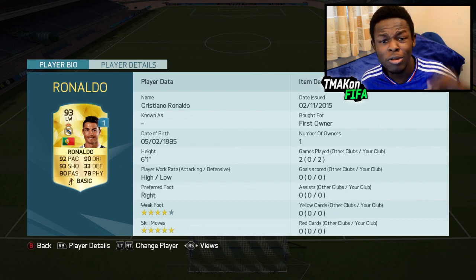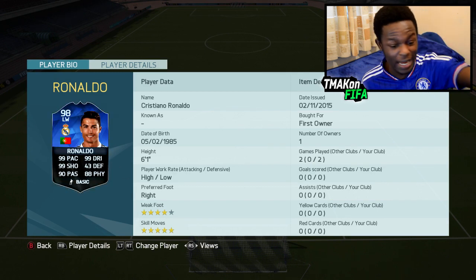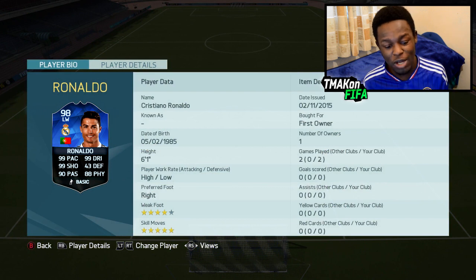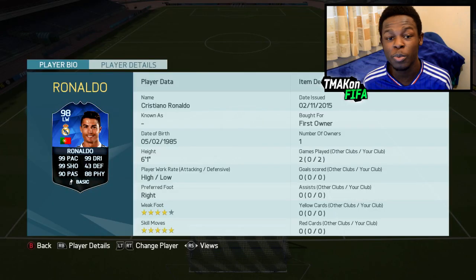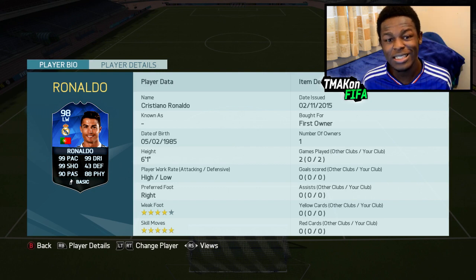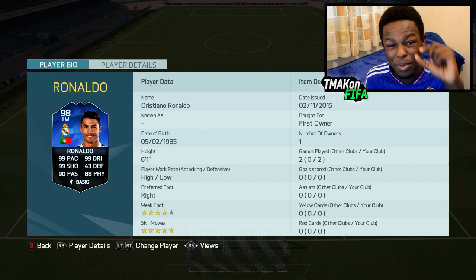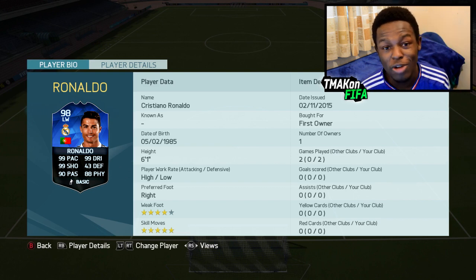I've already done that so I'll move on to the next step. I've got myself my loan Ronaldo — got this card for free, and you should be able to as well. To boost up his stats just like EA, you just put an attribute card on him — and as you can see his stats are all freaking high: 99 pace, 99 dribbling, 99 shooting, 88 physical, 90 passing, and 43 defending. With this plus 10 attribute it would take his card rating over 99, but I'm actually predicting Ronaldo's Team of the Year card to be 98 rated, so this will perform slightly better. You then have yourself a Team of the Year Ronaldo for only 3k coins.